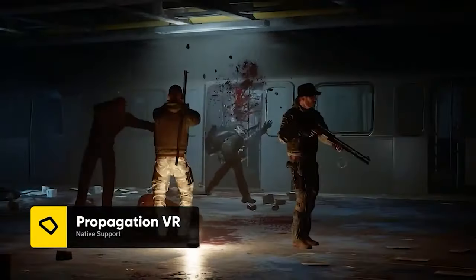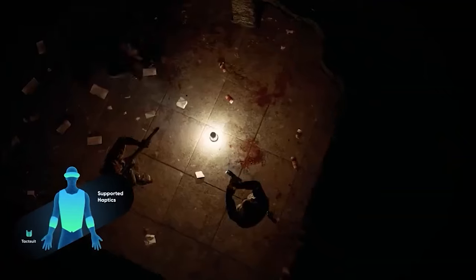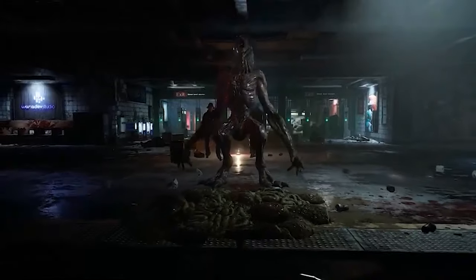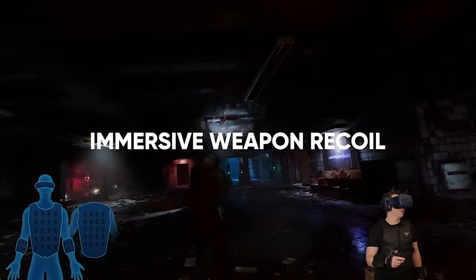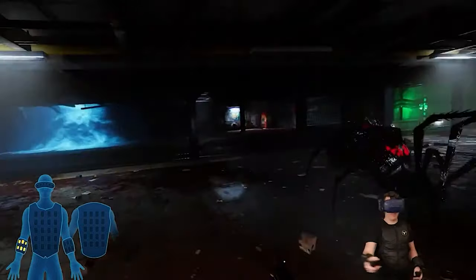Propagation VR combines survival horror and static wave shooting. This game will get your adrenaline pumping as you try to survive a zombie apocalypse. Armed with only your guns and your fists, fight off terrifying zombies and other multi-species mutants. Experience the recoil of your pistol and shotgun as you blast your way through the horrors in the subway.